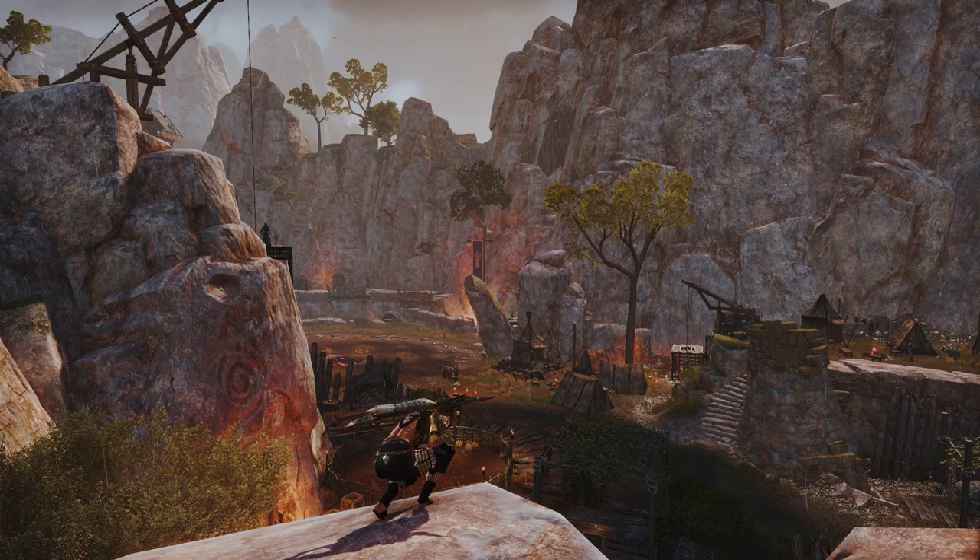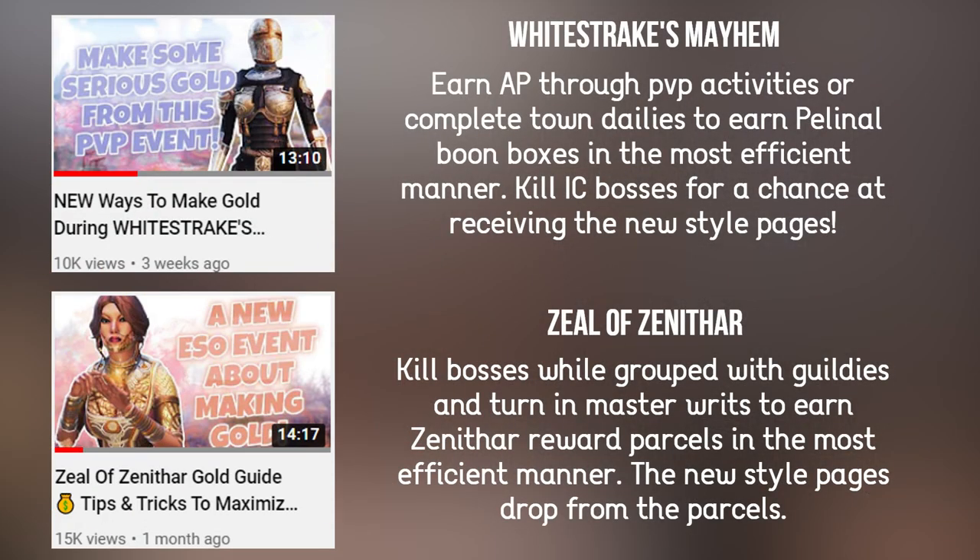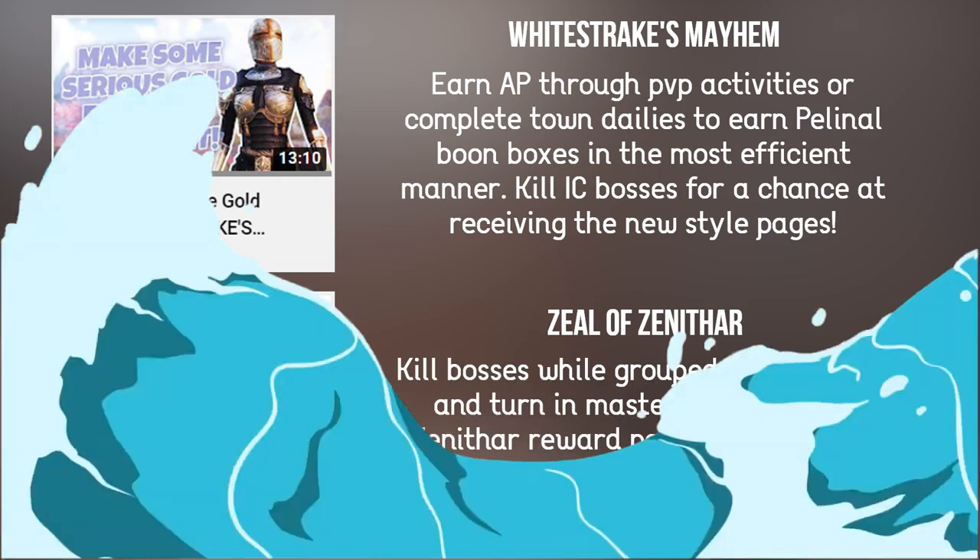A handful of events will take place in Update 34. Two prominent ones are the Zeal of Zenithar event, which focuses on crafting and fighting bosses with guildies, and White Strake's Mayhem, an event that revolves around PvP. I have comprehensive videos on the gold-making opportunities of both of these events on my channel, so I'll just direct you to those for more information.